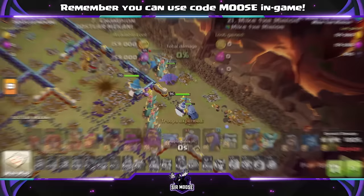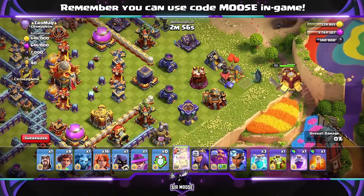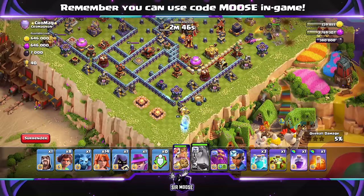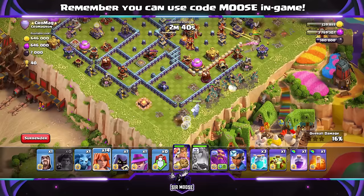There's our first replay. On to our next attack — a nasty looking base. Siege Barracks on one side, right in the corner, away from those defenses with the King and a couple of Valkyries to take out that corner. Then on the left-hand side, we're sending in the Queen, using her ability straight away — Giant Arrow through the base and three healers. Then the Root Rider spam attack to the right-hand side of the Queen with the Valkyries.